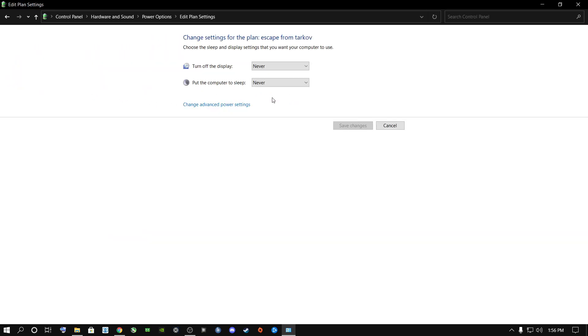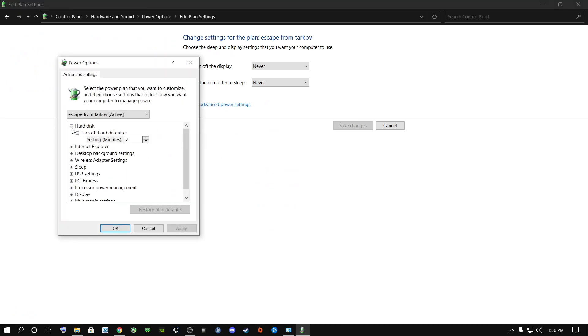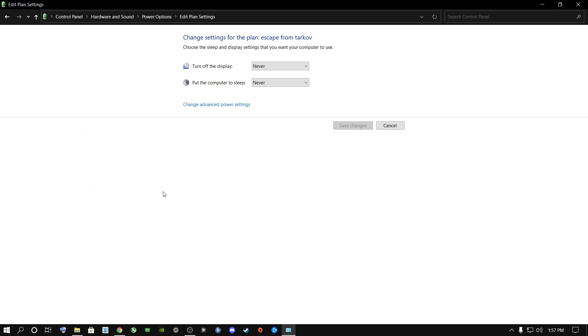Go to Change Plan Settings and then Change Advanced Power Settings. Click on Hard Disk — where it says 'Turn off hard disk after,' yours might say 10 or 20 minutes. Just type in zero and say Apply — it will then say 'never,' so your hard drive will never switch off. Now under Processor Power Management, this applies to both laptop and desktop users. If your minimum or maximum processor state is lower than 100%, change it to 100%. Say OK and close out.